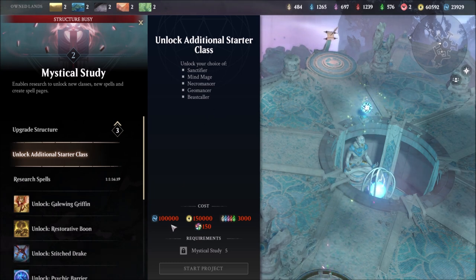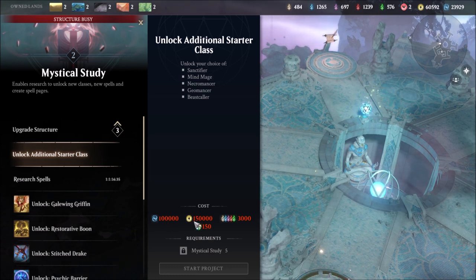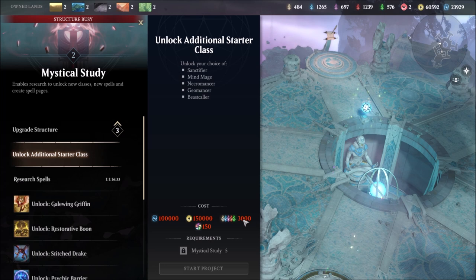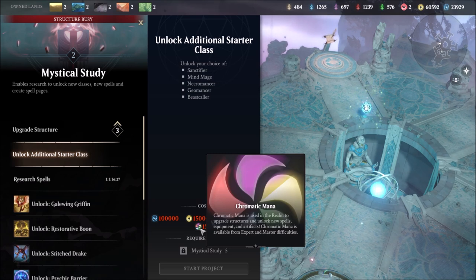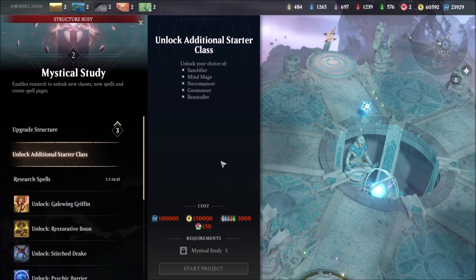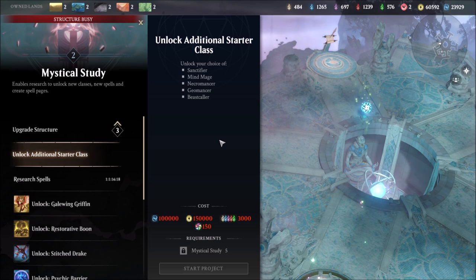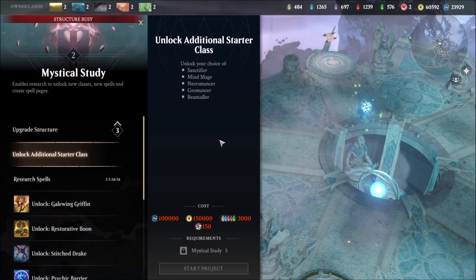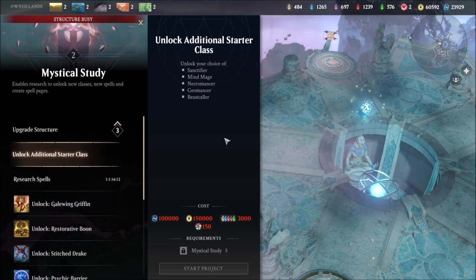Now you're looking at 100,000 Aether, 150,000 Gold, 3,000 of every mana type, and you also need 150 chromatic mana. The chromatic mana is also made within the Meditation Chamber. This is the 100% complete free way on how to unlock additional Planeswalkers for your single character.